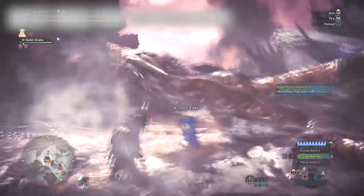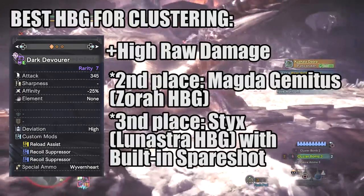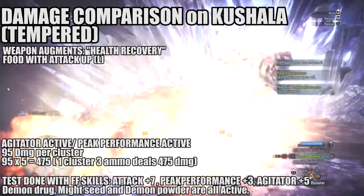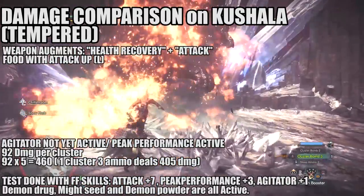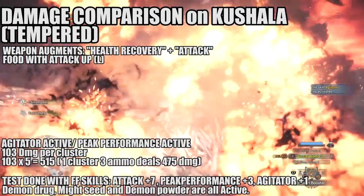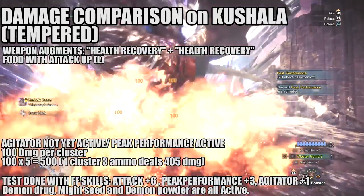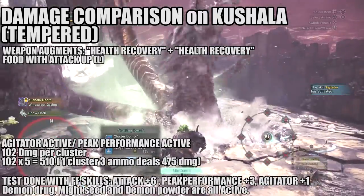The best HBG for clustering would still be the Dark Devourer because of its high raw damage. Second will be the Magdaros Gigamagnus, while third is the Lunastra Styx HBG. The Lunastra Styx deals 81 per cluster for a total of 405 per cluster 3 ammo; when Agitator is active, it deals 95 per cluster for a total of 475. The Magdaros HBG deals 92 per cluster for a total of 460; when Agitator is active, it deals 103 per cluster for a total of 515. The Dark Devourer deals 100 per cluster for a total of 500; when Agitator is active, it deals 102 per cluster for a total of 510.